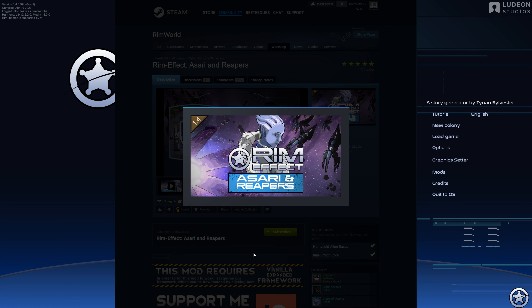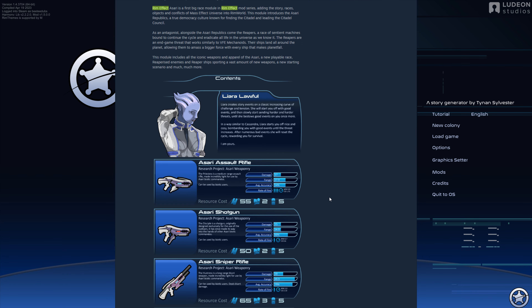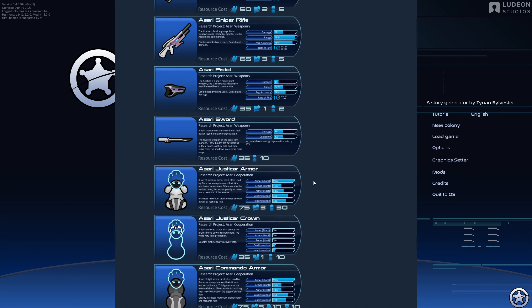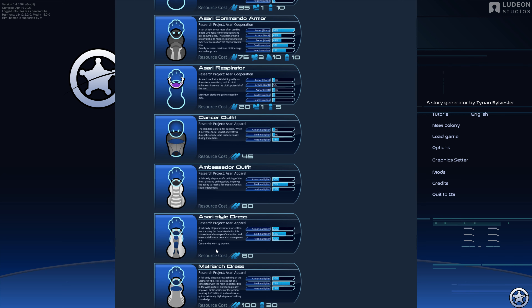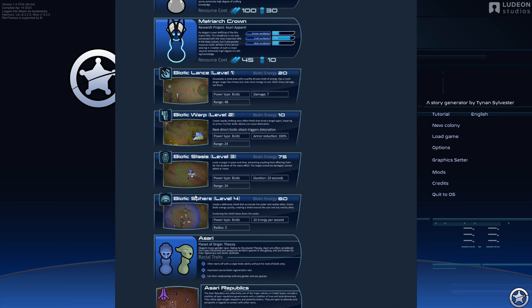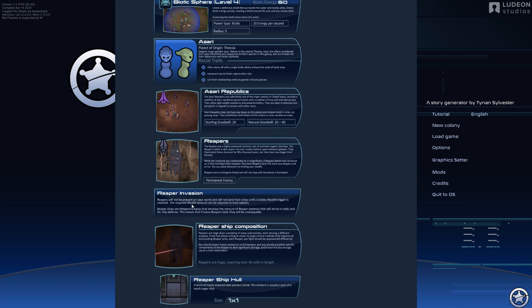I must have closed those tabs accidentally. So Asari and Reapers — this actually adds a lot of content to RimEffect. A new storyteller, which we'll actually be using. Some Asari weapons and armor, as well as just some other Asari clothing, and then it looks like additional Biotic abilities. The Asari race itself. And then Reaper invasions.